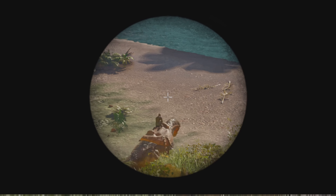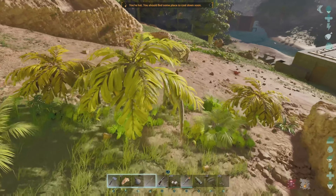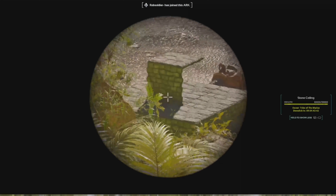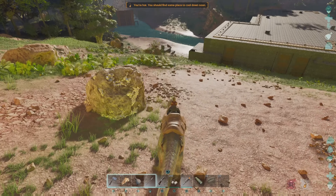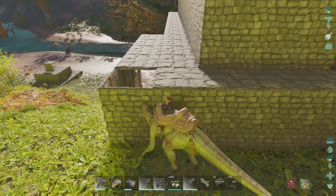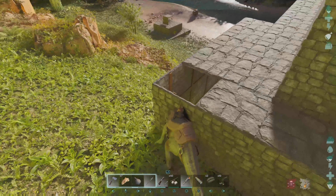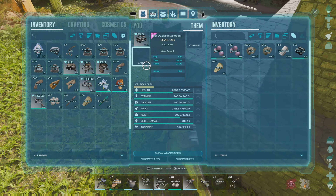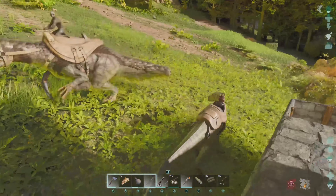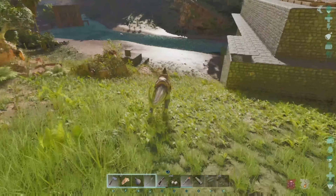Whoa — is that a guy on a therizinosaur? He's naked on a level 35 therizinosaur — that is wild. How did he get that? It must have been a baby, that's the only way. Level 73. Kind of want to kill him; I don't think he has anything though. Even though it's only level 35, that is still a therry. I got all this stuff on me so it is risky. Does he see me? I'm gonna drop this stuff — he'll catch up to me quick with this. Is he gonna try to kill me? Okay, he's not naked, he has chitin on. Yeah, I'm gonna take off.